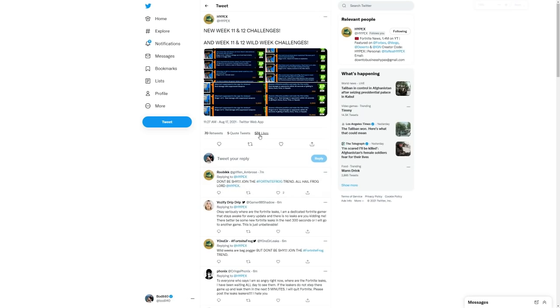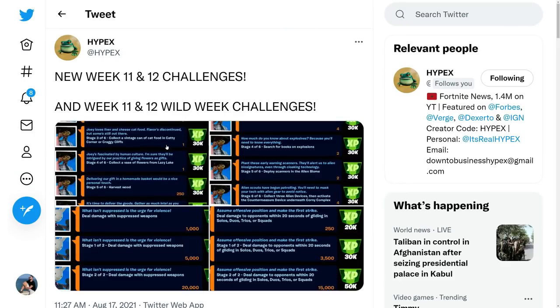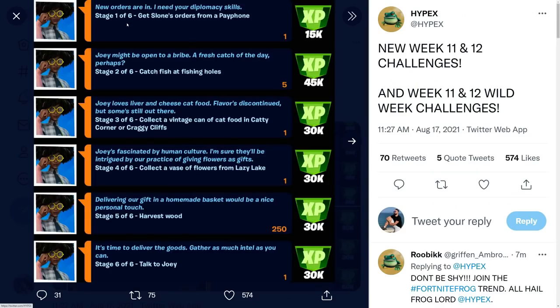World Dive, Storm Strummer, and the Wings — those are the cosmetics in this update. Now for the challenges: Get Slone's orders from a payphone, catch fish at fishing holes — pretty mediocre challenges. Collect a vintage can of cat food in Catty Corner — I don't know why they keep repeating these challenges, they need new stuff.